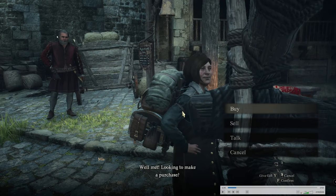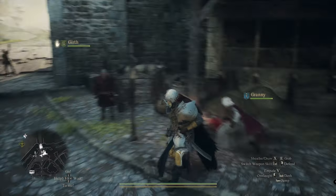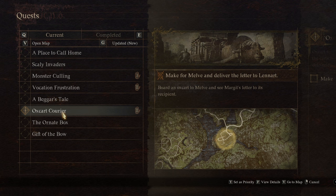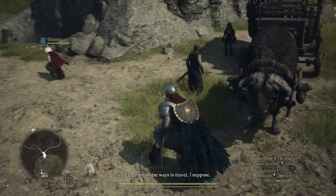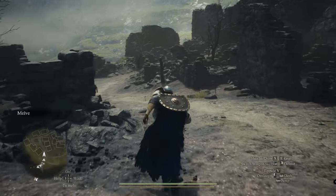Back at the ox cart, find and talk to a gentleman in a reddish tunic who will give you the Ox Cart Courier mission. You can't miss him — he's at the front by the ox cart. Depending on your timing, you may do this quest and trigger the next quest at the same time, or you may arrive at Melve and see no dragon. That's what happened to me — I arrived at Melve and there was no dragon landing, so this might be the same case for you.